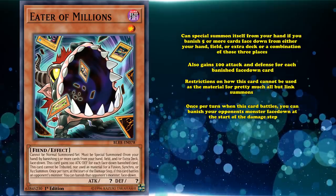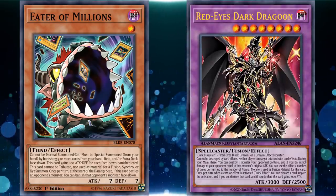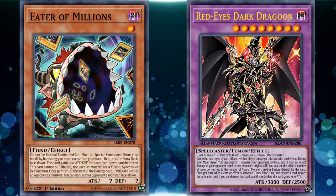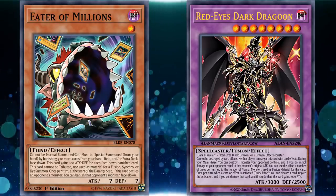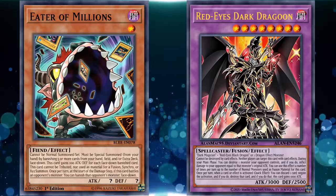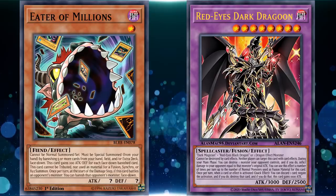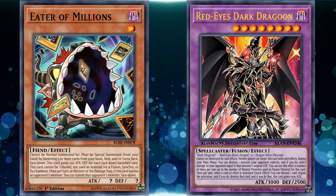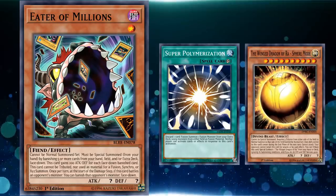Because of this card's unique way of banishing monsters, it kind of bypasses all kinds of protection effects, because it doesn't target the card and it doesn't destroy, removing it from the field in a way where the card will probably not get its floating effect if it has one. Since this card can't be used as material for a whole bunch of extra deck monsters, it's unintentionally immune to cards like Super Polymerization and Winged Dragon of Ra Sphere mode.